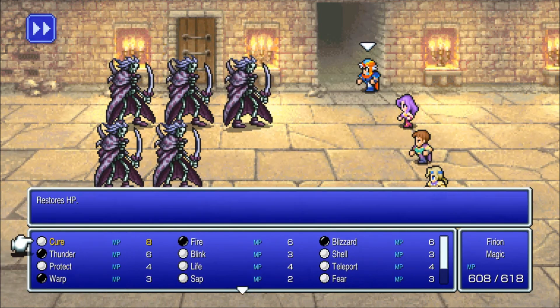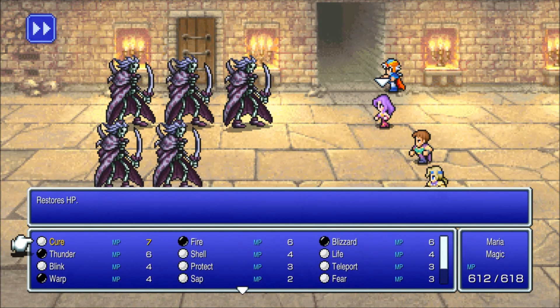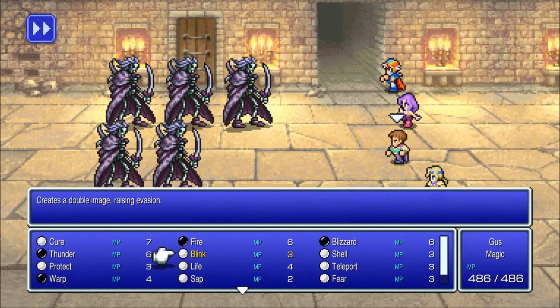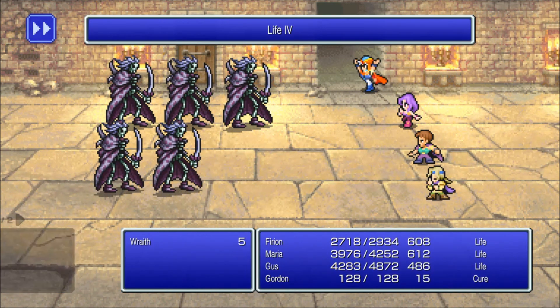Speaking of things that are annoying: Wraiths. Here's the thing about Wraiths that you need to understand — they hit you, they heal. And they do hit hard if you're Gordon.